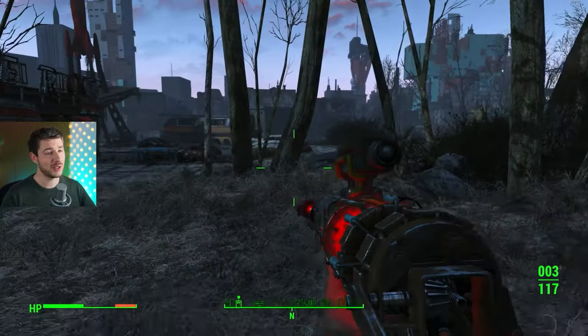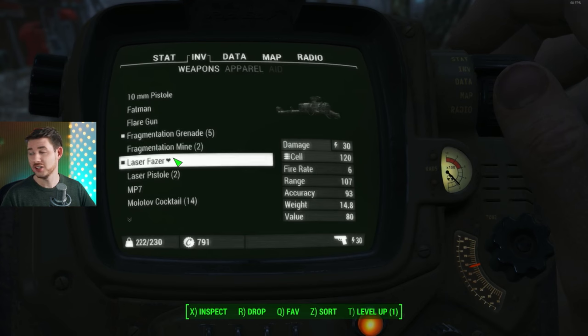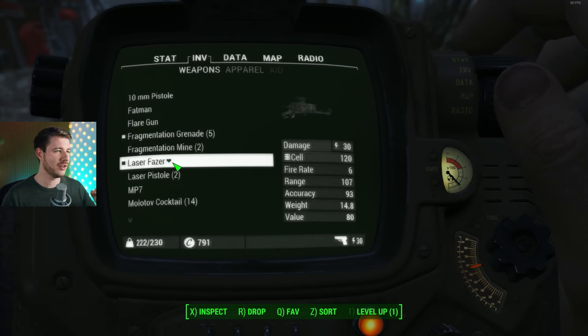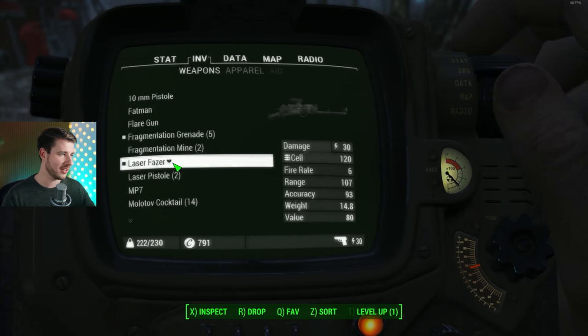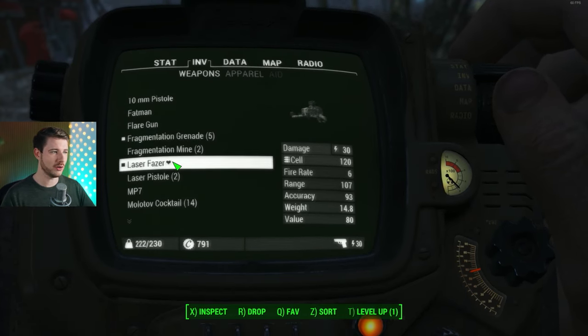It works great until you get a better one, and I would suggest getting item number two as soon as possible. Just for stats: the laser musket — I named it 'Laser Phaser' — does 30 damage with a fire rate of six. Quite a nice thing for the start.